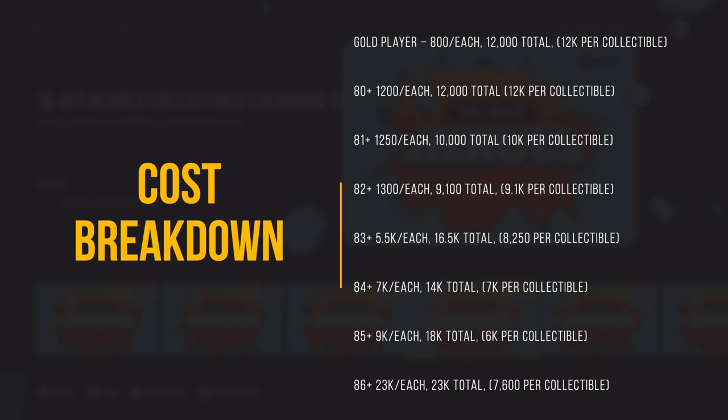Up next, 82-plus overall players — you only need seven of them, going for about 1,300 coins each, which is 9,100 total coins or 9,100 coins per collectible. Up next is the 83-plus overall set, you're going to need three of those players. It's going to be five and a half thousand coins each, or 16,500 total, and that's 8,250 coins per collectible since you're getting two here.